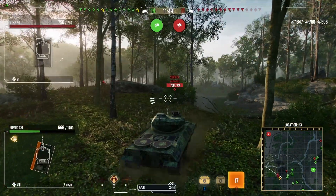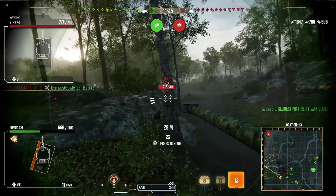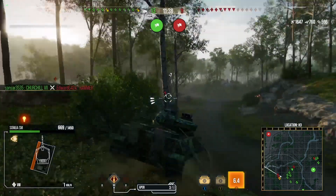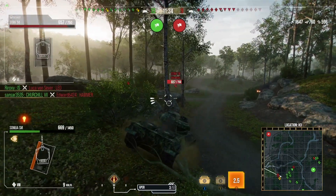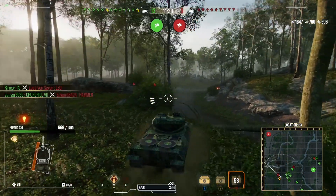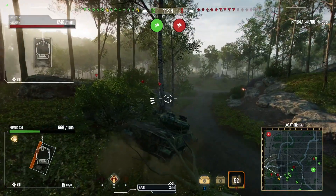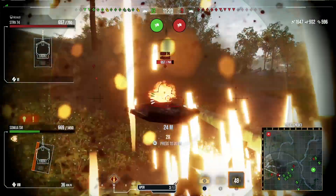We've got a Swedish medium tank in front of us and he is clippable. I've got three shots left, so that's 900 average damage — I should be able to take him out. But there's a full-health Paladin with him and it's risky. I don't want to push to take this guy out and then get full-sent by the Paladin. I really want my heavy tanks to push up a little bit with me for support.